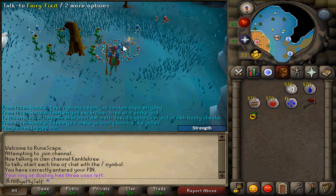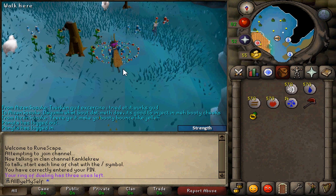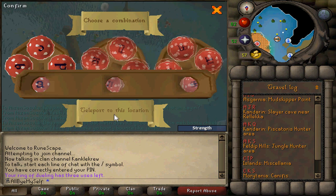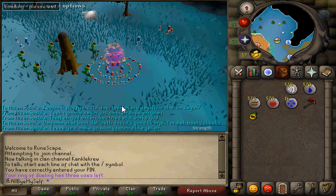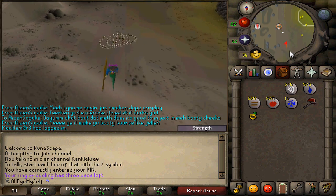I'm going to move on to some more advanced techniques you can use on your Iron Man. This next method is known but not too well known. Pretty much I'm going to show you how to get to Rock Crabs really easily. You just go to Rellekka via teleport. The reason why you'd want to train at Rock Crabs is it's really AFK, it's nice, and if you have a couple defense levels you don't even need armor.